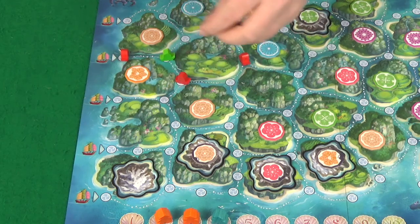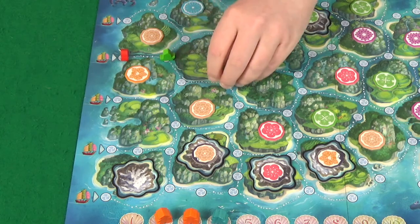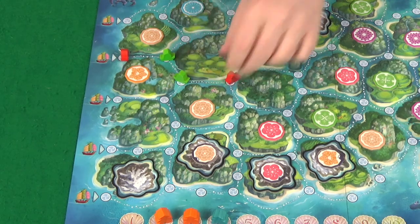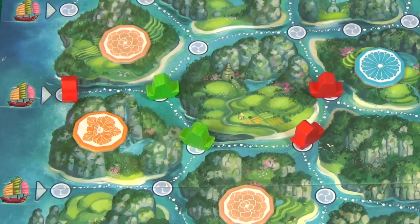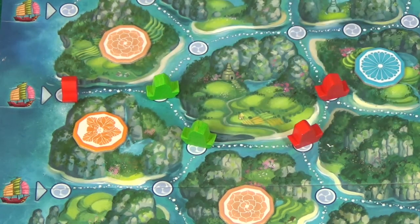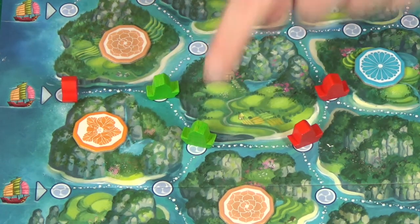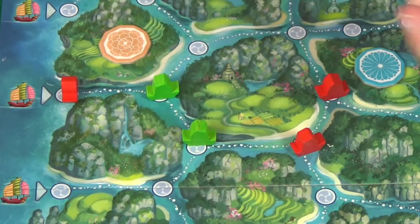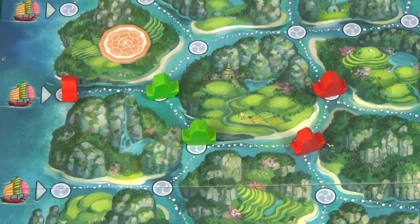They wouldn't have been able to place the red first and then the green — they have to match colour on the first ship they place; the other ships can be any colour, but they do need to be placed in a continuous line. After placing your ships you can then either take culture tokens or build. If you had just placed three ships, you could take culture tokens from adjacent to those ships — one for each ship placed. These sit in front of you until you use them.